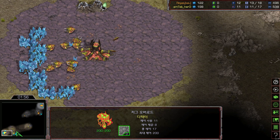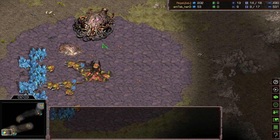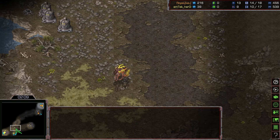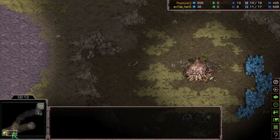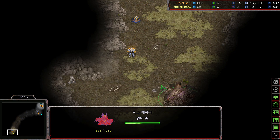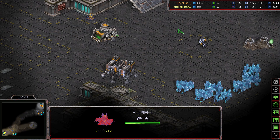We will be seeing 12 hatchery into 11 pool, then 10 gas — classic 2-hatch Muta, going for super fast tech, and no drone scout whatsoever. We are seeing Royal scouting Hero's natural, seeing how fast the hatchery is. As soon as he confirms the hatchery timing, he will immediately go for the 15 CC.